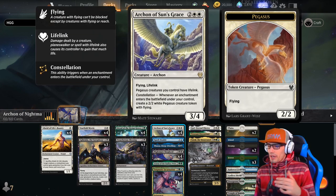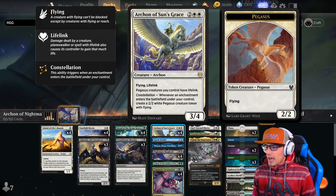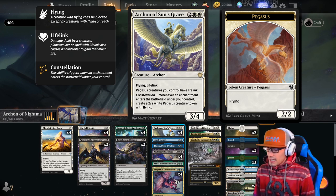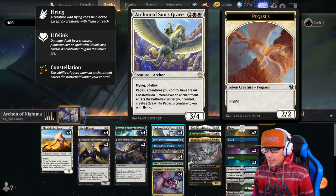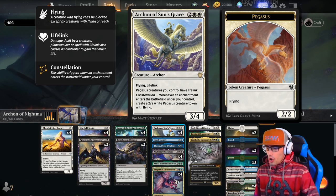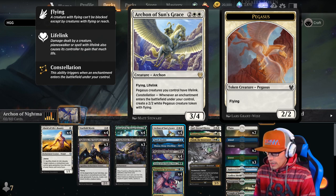Moving on to our four-drops, we have four copies of Archon of Sun's Grace — a 3-4 with Flying and Lifelink. Pegasus creatures you control also have Lifelink. It has Constellation: whenever an enchantment enters the battlefield under your control, create a 2-2 white Pegasus creature token with Flying. And as long as he's on the battlefield, they will have Lifelink because of his static ability.